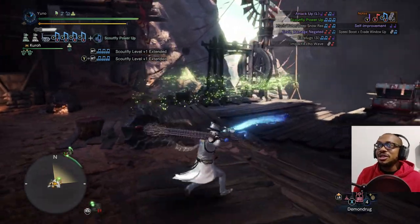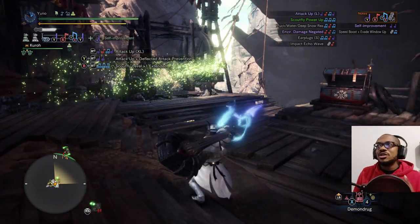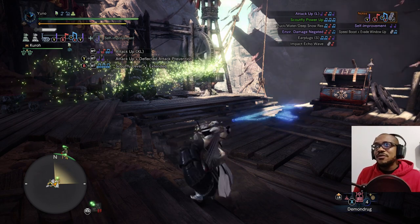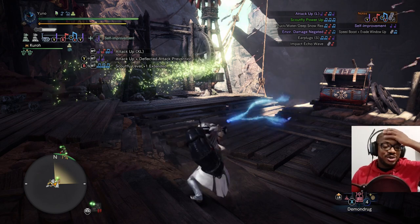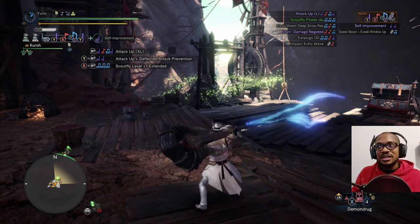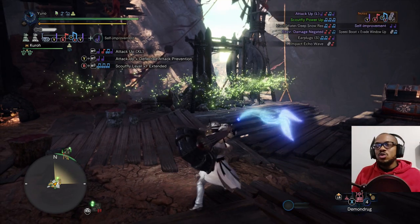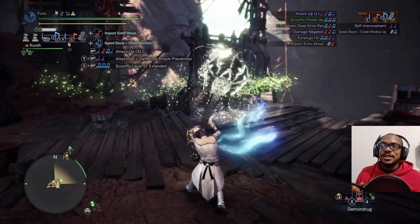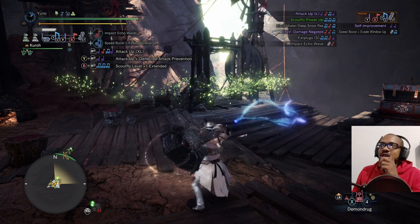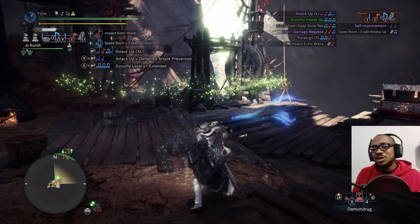I almost left out a really important note — this is probably your most damaging move. Anytime you've already swung — doesn't matter what move, Y, B, forward, Y+B, whatever — if you hit the L button after that move, you will stick your horn in the ground and spin it. That move does four hits repeatedly, really quickly. It does burn your sharpness, but it gives you access to two extra notes: speed boost, evade window up, and impact echo wave.